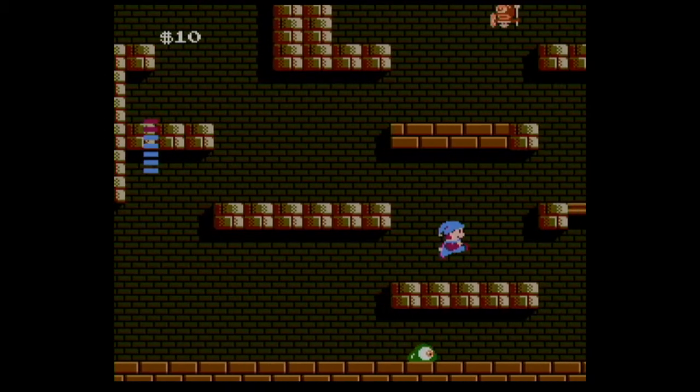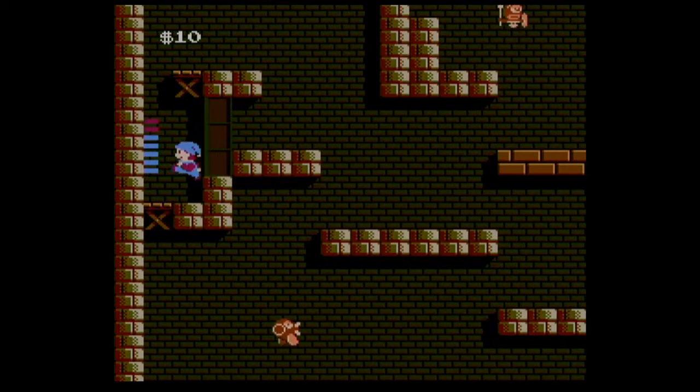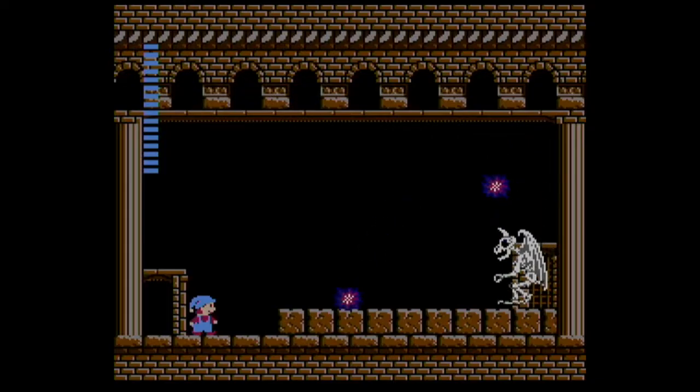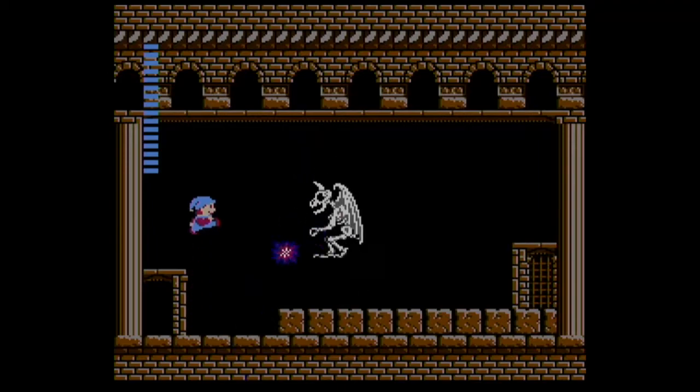And lastly, people tend to hate that Mylon can't shoot straight, which can take some getting used to in a game that requires precision when shooting blocks. It is very odd — even the adorable illustrations in the game's instruction book show Mylon shooting straight — but like any control scheme, it is something you will get used to and master as the game goes on.